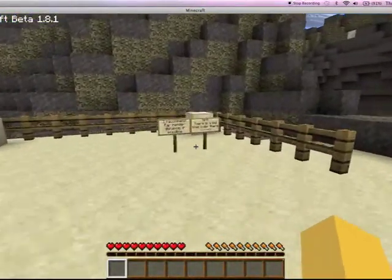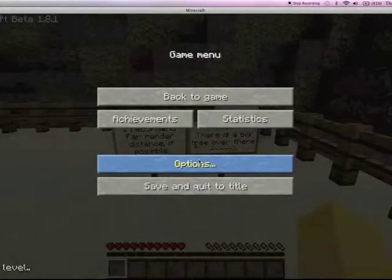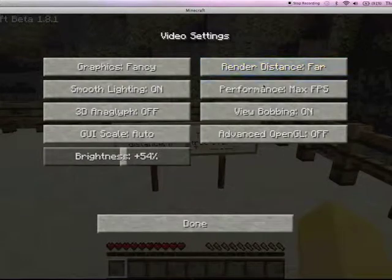Any signs over here? Far render distance, which is being used. Far. Max FPS. Brightness — I'll figure out whatever works best. Graphics fancy.